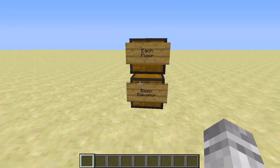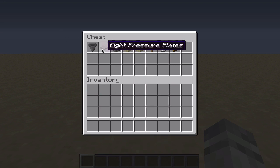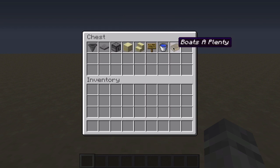Here are the materials you will need to build this: 8 hoppers, 8 pressure plates, 1 dispenser, assorted solid blocks, 1 stair, 3 signs, 1 water bucket, and boats aplenty.